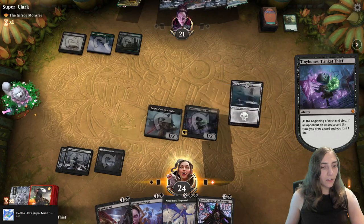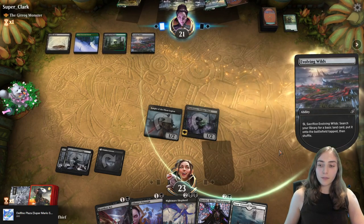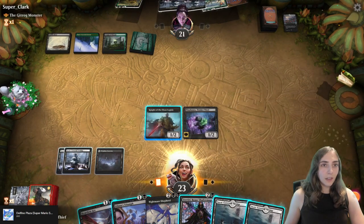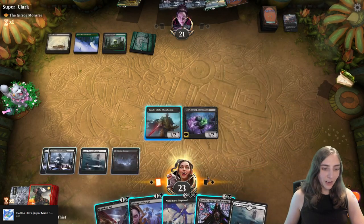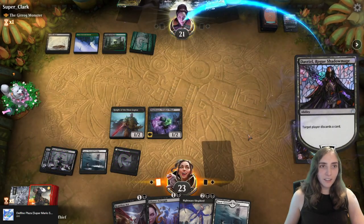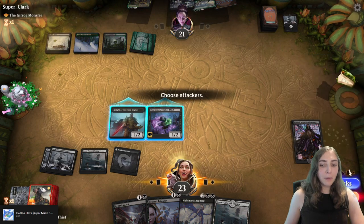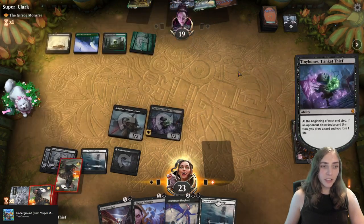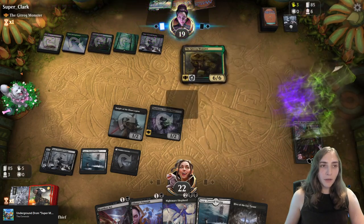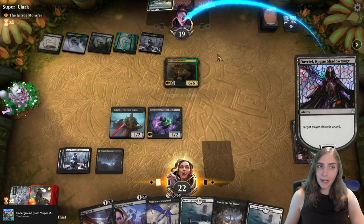Swinging! Draw a land — I like that. They still have that Scape Shift and I don't have a way to make them discard it, but that's not going to stop me from trying. They'll be able to empty out their hand pretty quickly with Gitrog Monster. Hive of the Eye Tyrant — getting Roglips and playing a second land, but they don't have another land in hand. That's really good information for me to know.